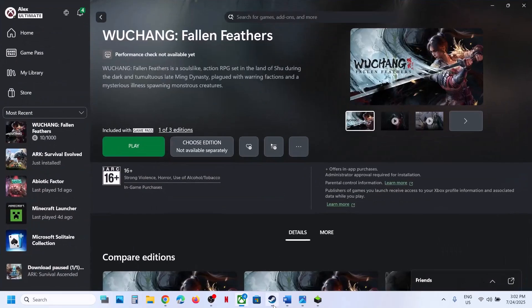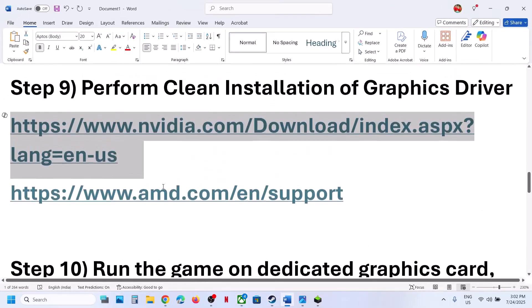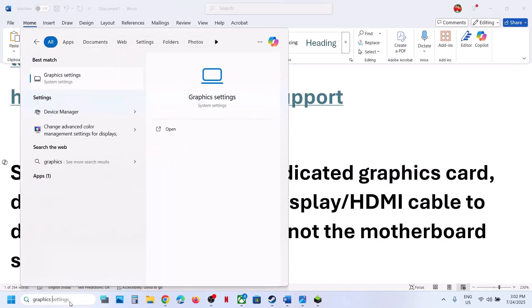For AMD card users: uninstall the current graphics card driver, restart your computer, go to the AMD website, select your graphics card, install the driver, restart your computer, and then launch the game.